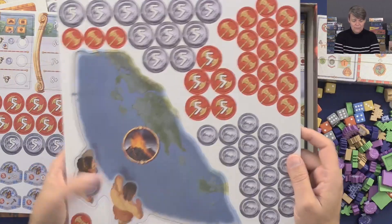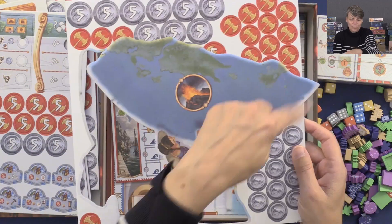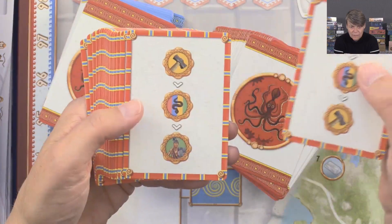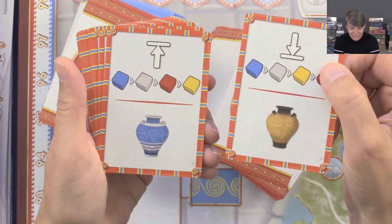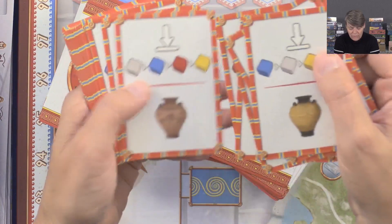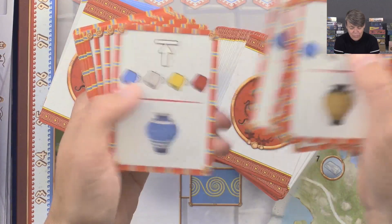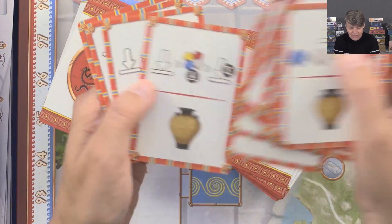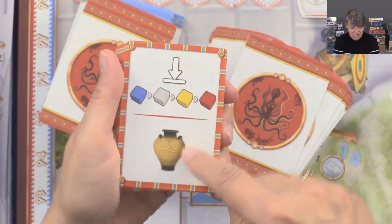And then we have this one. This one we can take out — it looks like half the world, a globe. So this is one type of card we have. We have to look at the other side too — so these are different things I guess you can do. You have different colors down here, and it seems like it will go one or the other way. Maybe up and down some tracks where you have these colors.